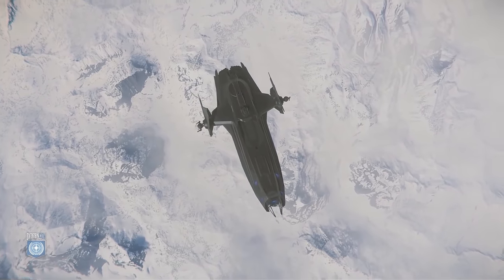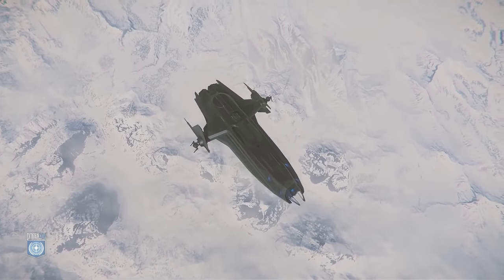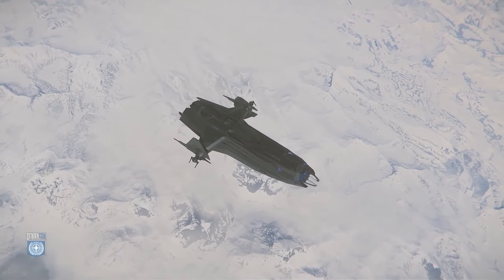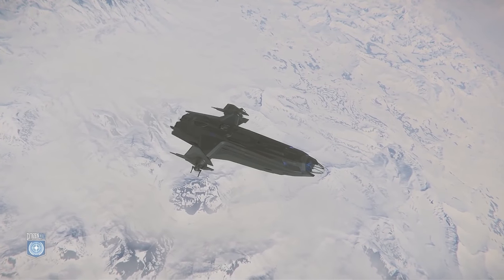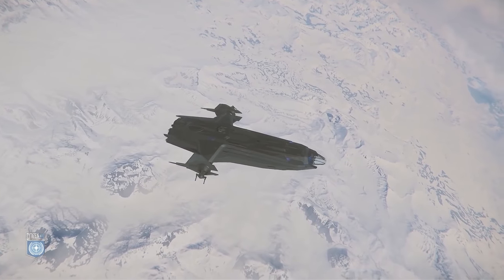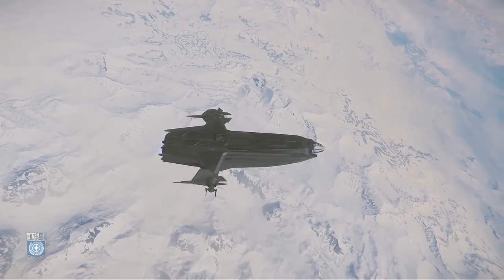CIG decided to bring it back in line and closer to its original size, which now remains at 125 meters — just two meters larger than its original concept. The reason the devs gave was that they didn't want to make this sort of ship too large, as it takes away from its intended goal and focus. A smaller ship is more efficient, able to travel to more places, and more suited to its crew size of four to six. Some people were disappointed they didn't scale it up again.